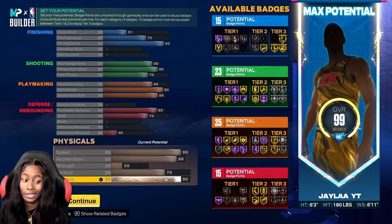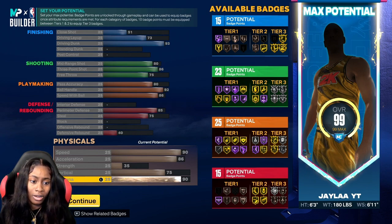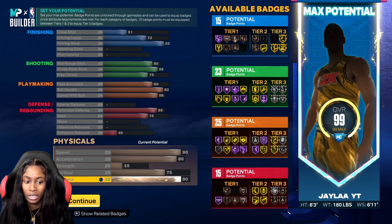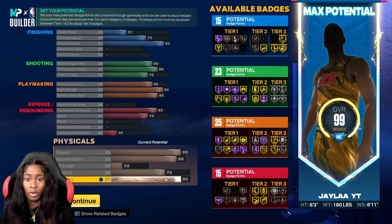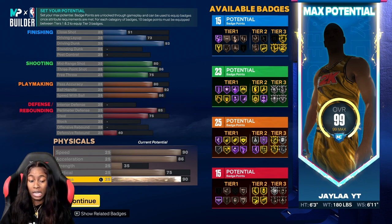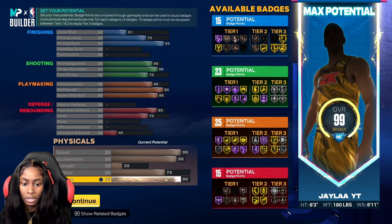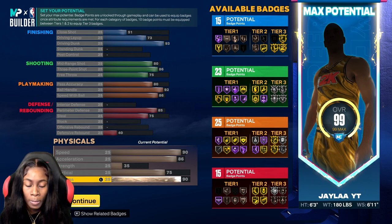As you can see, you get bronze clamps — nothing too crazy. I don't think you can tweak it to get clamps on silver, because if you try to tweak it, it won't say 'playmaking shot creator' anymore. 2K knew what they were doing this year — they made everything balanced. Speed is 90, acceleration 86. The strength is low — something on this build had to be sacrificed. I couldn't put strength up because if I did, I was going to lose something in the defensive areas.